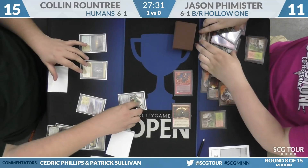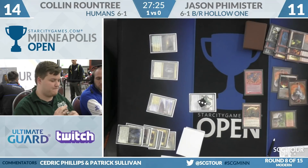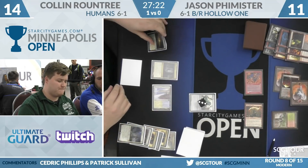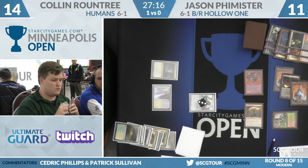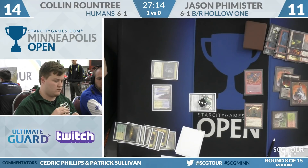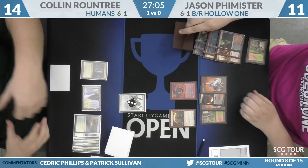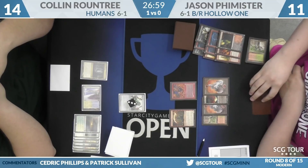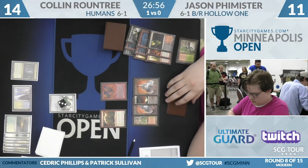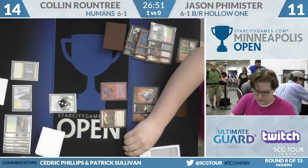If you're Colin now, you're looking for something a little bit bigger. Maybe old Mantis Rider shows up as he ticks the Vile up to three. He was in a good position — he's not in as good a position now. He'll start by sacrificing a Razorverge Thicket, just going to pass the turn back.